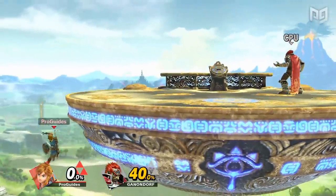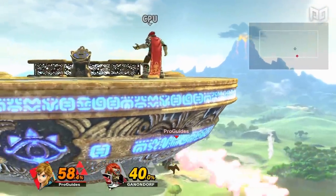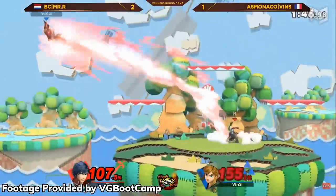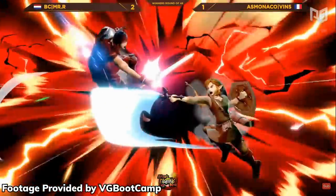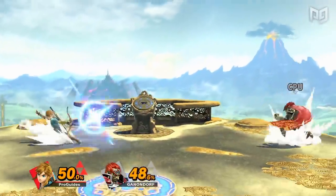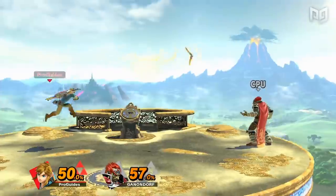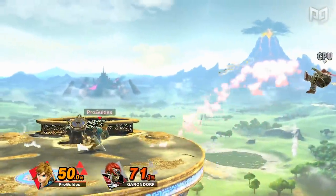While Link's up B spin attack travels the shortest distance of the Links, his bomb can be Z-dropped and detonated instantly, giving him a versatile recovery regardless. As with other Links, Link's Boomerang and Arrow can shut off options for the opponent in neutral, and let him pressure from a safe distance while he prepares his bomb setups.